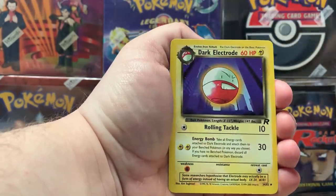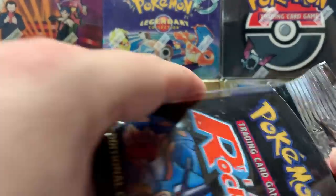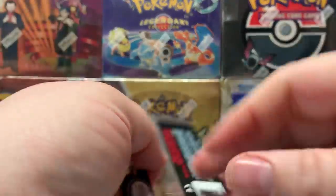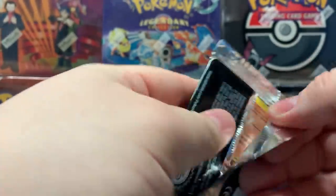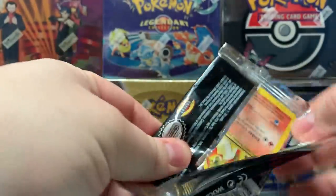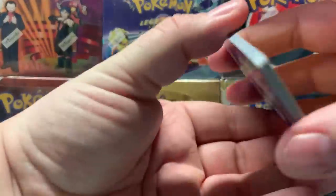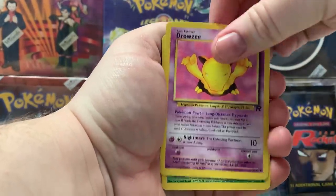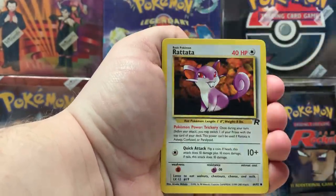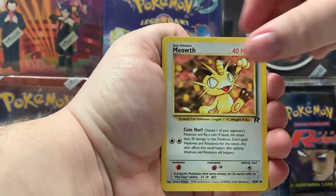Magikarp and Dark Electrode. Okay, last pack right here ladies and gentlemen, and then we move to the base set and a first edition Team Rocket pack. Here we go — Ponyta, Drowzee, Koffing, Rattata.